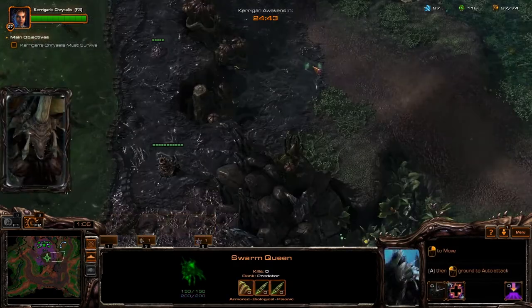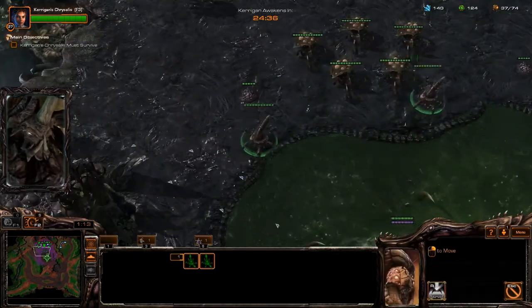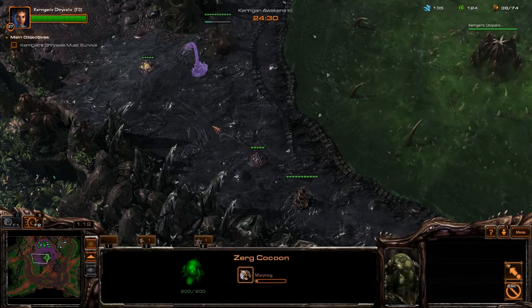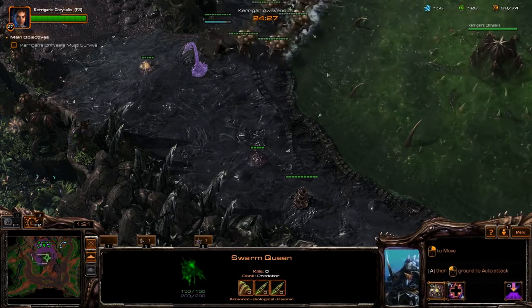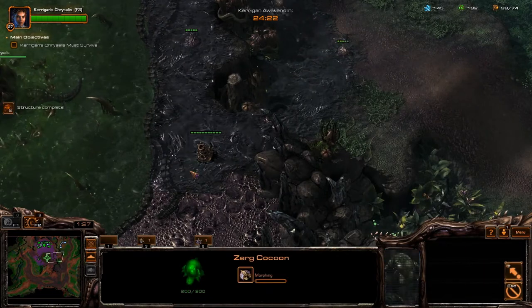Select your mutalisks and send them west on the map to where you started. Send your queen to the east ramp. Then route your spine crawlers and swarm hosts as shown in the video.